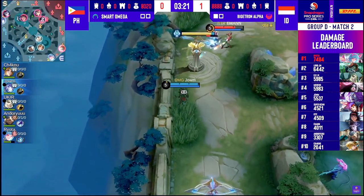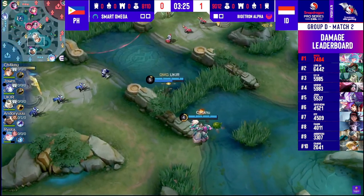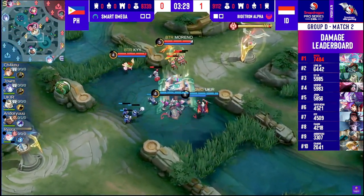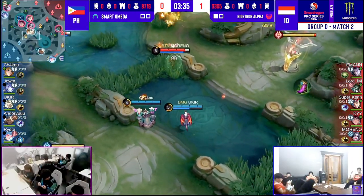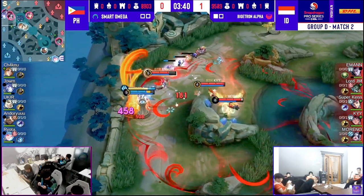Even Emman is ahead of Joem somehow. He's winning out in this lane, I suppose. I think he's just gotten more river crabs, unfortunately. We'll see — Bigotron slight gold advantage. It's a bit of a problem for Smart Omega, seeing that that previous fight could have gone so much uglier, but Moreno is brought up to the top side.